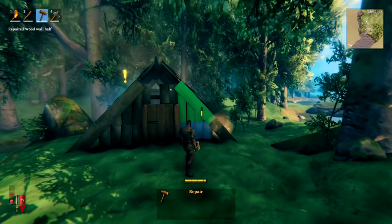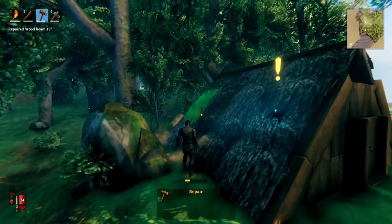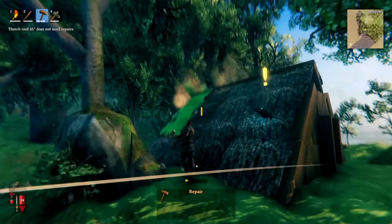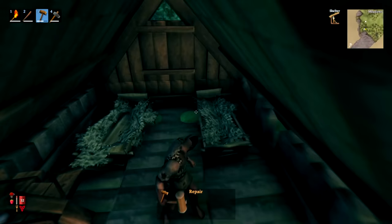Just remember that when you're chopping down bigger trees, once they start to fall be very careful — if they fall on you they can kill you. Once you fill in the holes in your converted house, the next thing to do is go around and repair all the bits that are in poor repair. Any structures you find in the wild will be in poor condition, so make sure you get them all back to good condition.